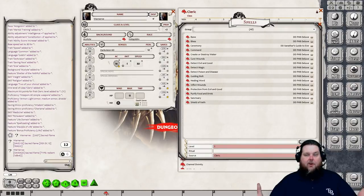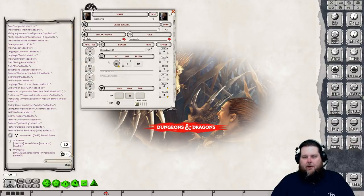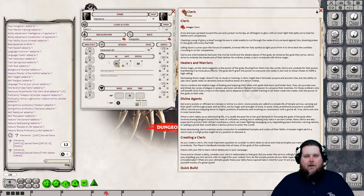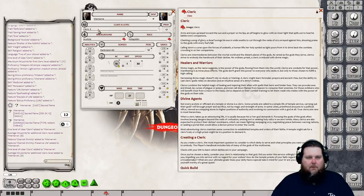That would have taken about 30 minutes even without discussing everything in detail. Let me also show how easy leveling up is. You just drag the cleric class onto the character sheet and you're now level two — chat shows one level of cleric added to Warner, with average hit points. It added Channel Divinity, Preserve Life, and Turn Undead. Drag it again for level three — hit points go to 27.